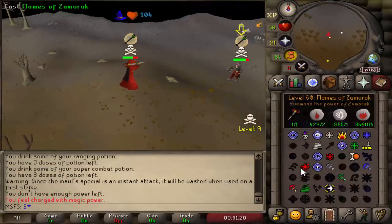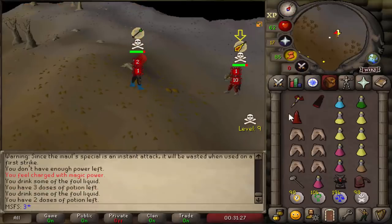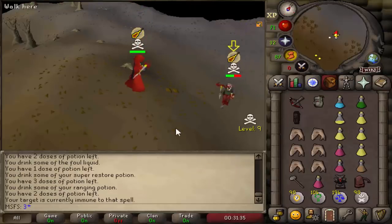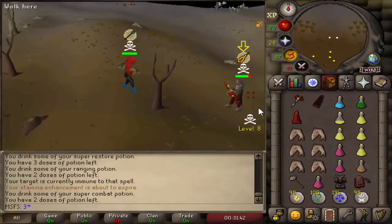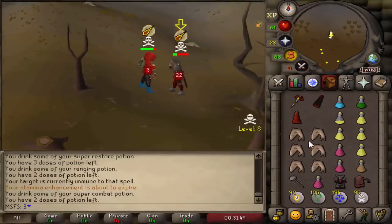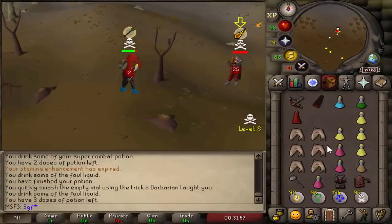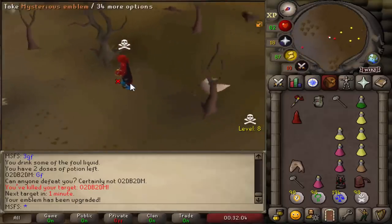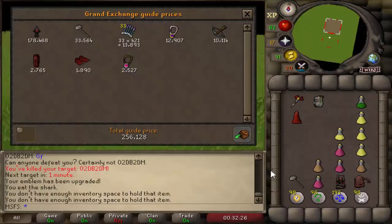Going for a refreeze. Does this guy really only have 61 range? Why does he only have a rune crossbow? Let's go for a bolt. He doesn't seem to want to pray range, which is interesting, and he's maging me in his range gear. He might only have 37 prayers so he's just going to die to these bolts. 22 — 17 — refreeze him. He's dead. That's our tier 10! He's got good loot too. We got an emblem off him. 256k loot and we're on a tier 10 — another 2 mil for us.